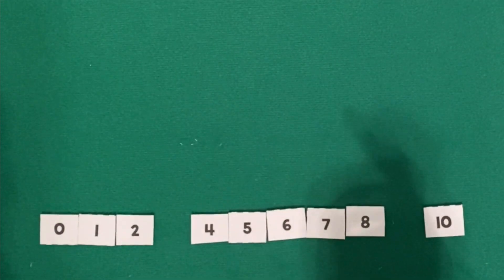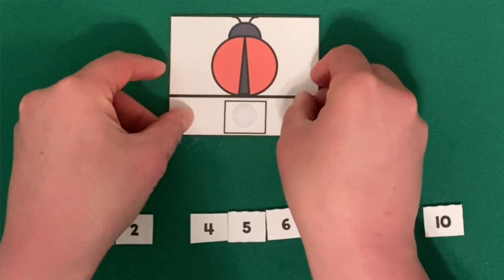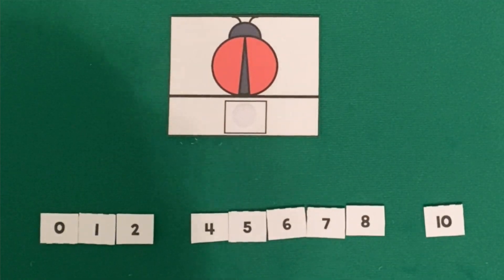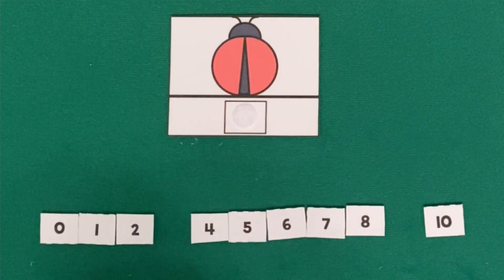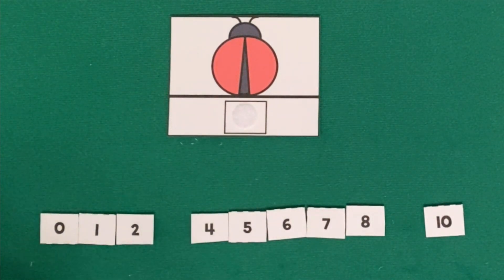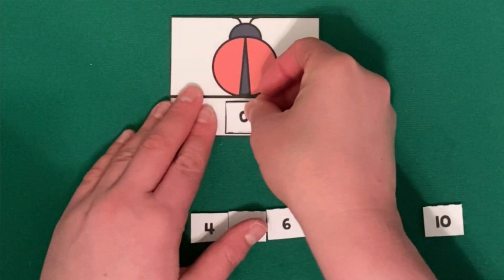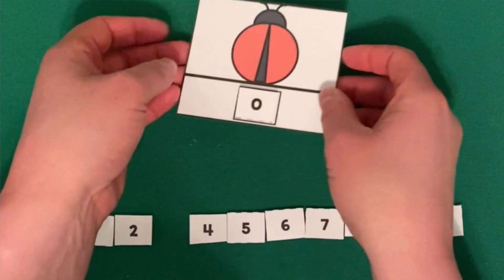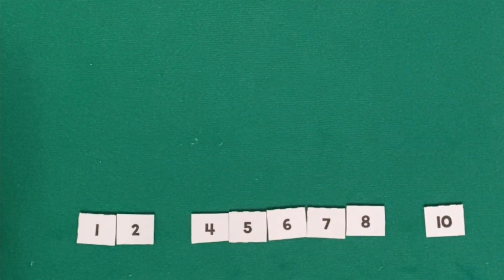Good job! Let's get our next card. Does this ladybug have any spots? I don't see any. No, this ladybug doesn't have any spots. So she has zero spots. She doesn't have any spots. Let's pick our next card.